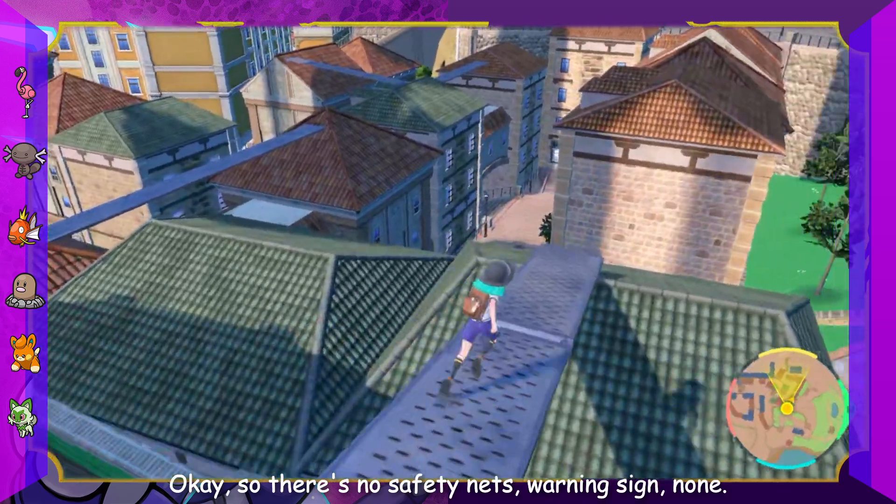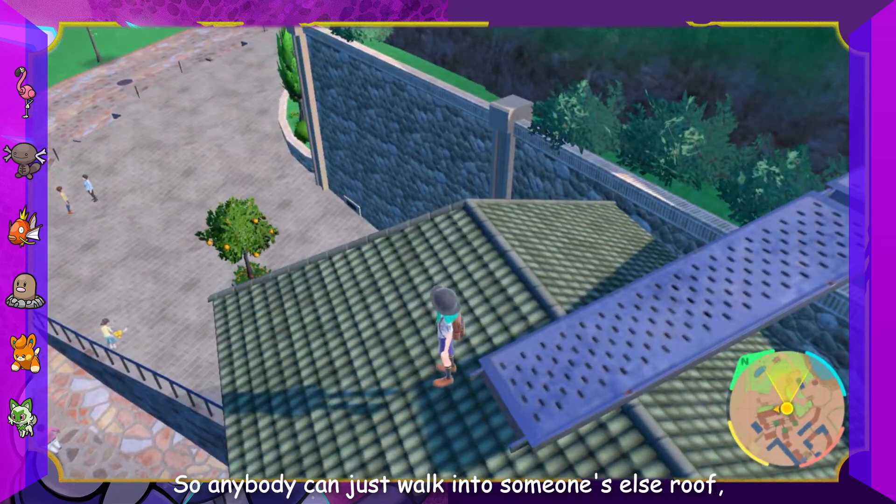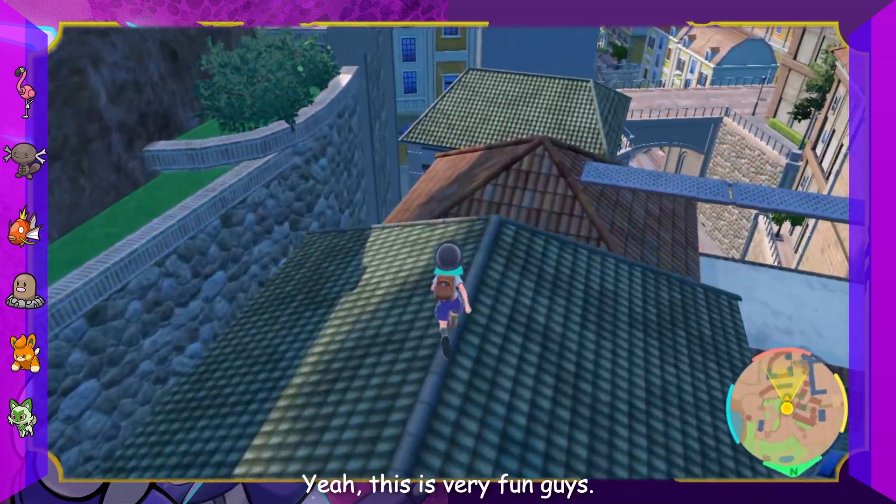There's no safety net or warning sign, so anybody can just walk into someone else's roof just like this. Yeah, this is very fun.